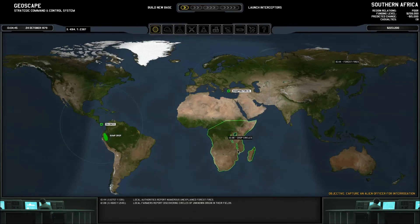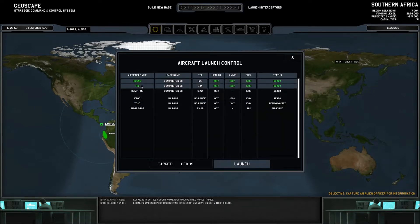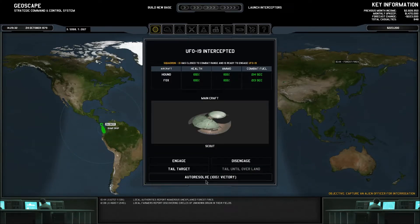Hello, Bumpy McSquiggums here, and it is time once again to play a little bit more Xenonauts. This is going to be episode 9, and we are going to send the Fox and the Hound out to deal with the alien menace, and hopefully they get to catch him and shoot him down immediately.